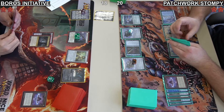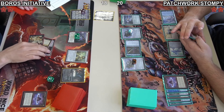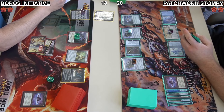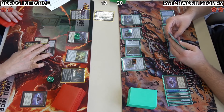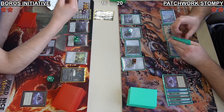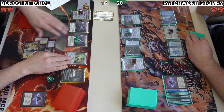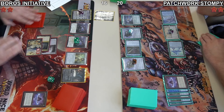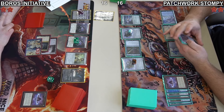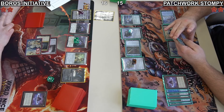It is triple Force of Will — okay, he might be making a construct. Daniel is going to play the Mountain he found off of Initiative, dropping himself down to 16 life, and finds another Seasoned Dungeoneer. So he's going to take the Initiative again, going to the trap room, making Jacob lose 5 life. Now it is Daniel at 16, Jacob at 15.